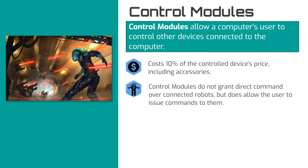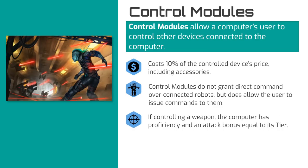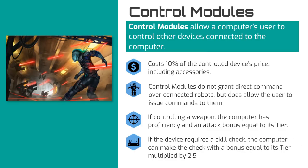When operating a device that requires a skill check or attack roll to operate, the computer can either allow the authorized user to make that skill check or attack roll, or the computer may make the check or roll itself. Computers that control weapons have proficiency in those weapons and attack bonuses equal to their tier.